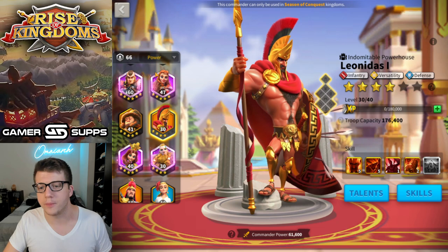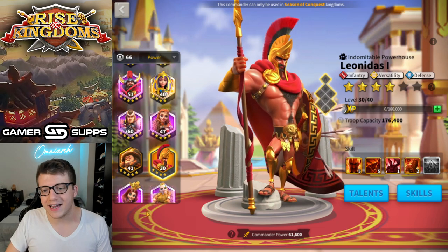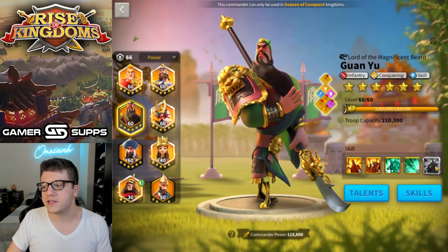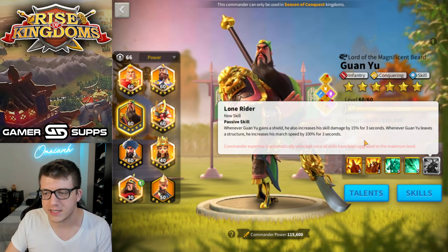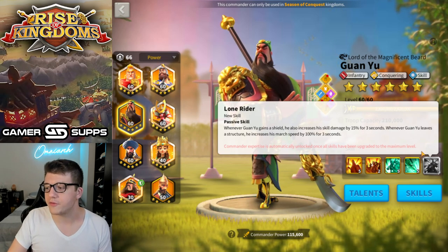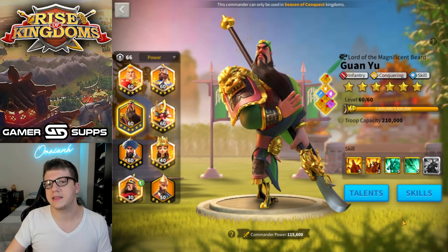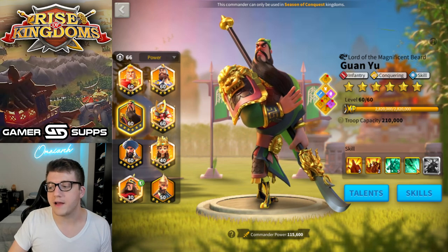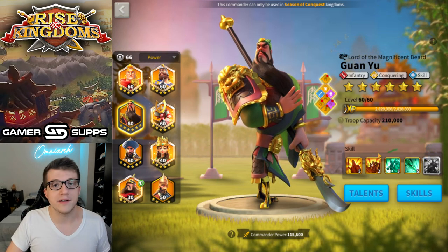They have a lot of great synergy together. But what I wanted to know is: how good is a 5-5-1-1 Leonidas with a Guan Yu that isn't expertise? The expertise on Guan Yu gives you a 15% skill damage increase for 3 seconds when he gains a shield — and Leonidas does randomly give you a shield. However, you miss out on that benefit if your Guan Yu isn't maxed. Many of you, especially if you're free to play, probably have a 5-1-5-5 Guan Yu or similar. For example, I have a 5-2-5-5 Guan Yu.